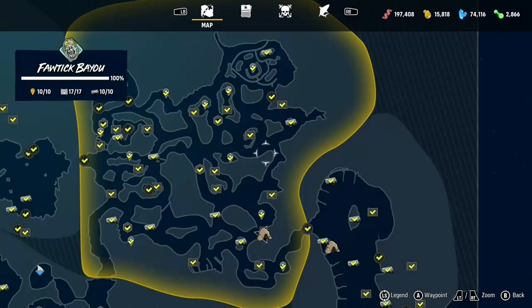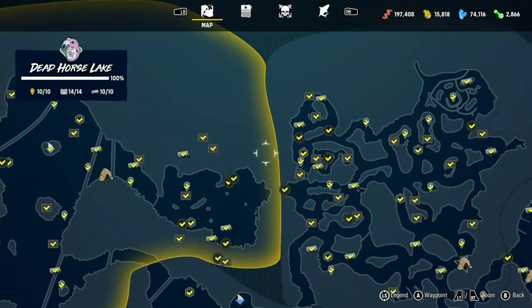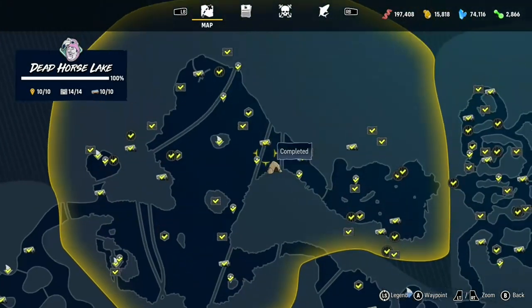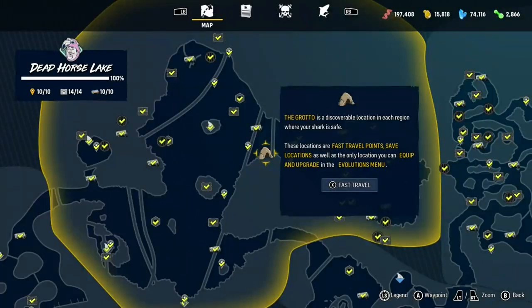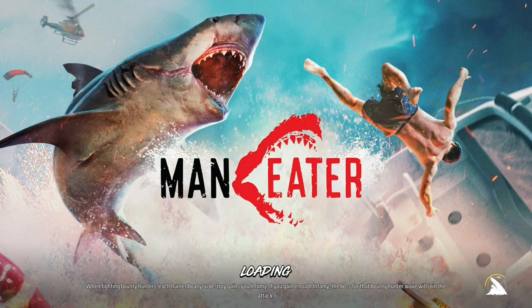Going back to this map again just in case you want another look. Those are all the unlockables. I've unlocked all of Dead Horse Lake. You can fast travel as well, just like any other game. We'll go somewhere quite big so we can have a mill about — I'll show you a bit of gameplay and we can go eat some people, which sounds good to me. I'm a hungry fish!